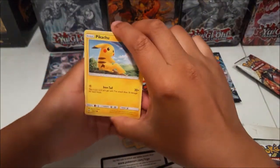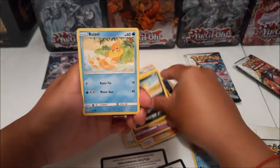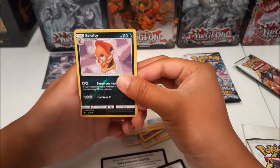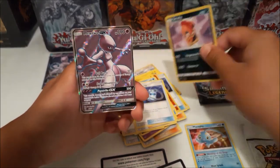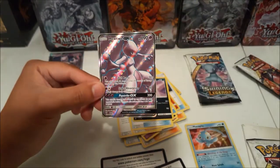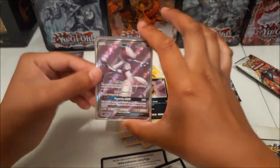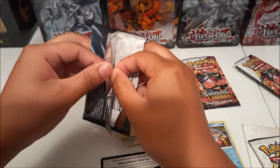Third pack: we got a Scrafty reverse and — a Mewtwo GX full art! I'll take it — it's a little off-centered but still a very nice full art Mewtwo GX. So we can still pull the rainbow rare. From five packs we got the regular and the full art Mewtwo GX — two packs left.